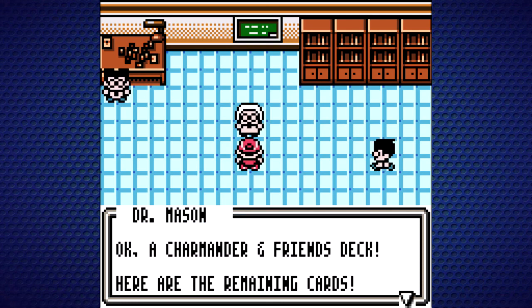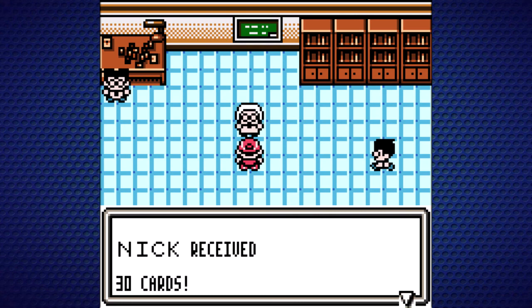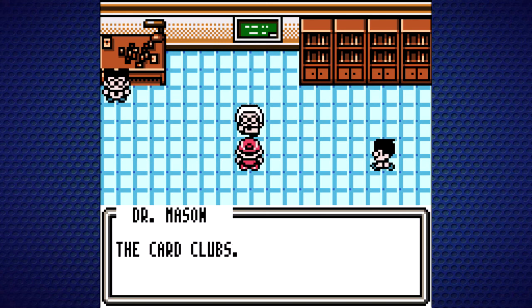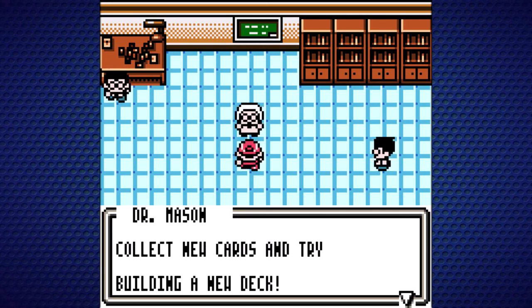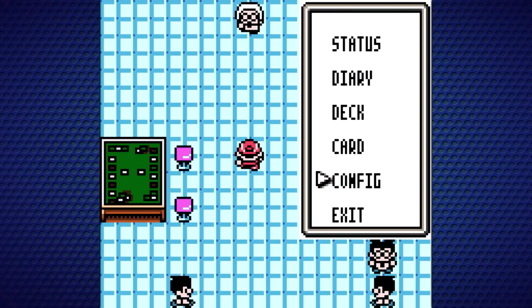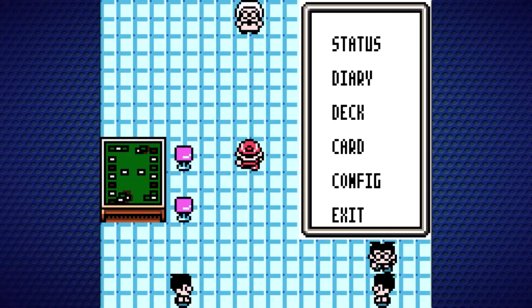A Charmander and Friends deck — here are the remaining cards. We received 30 cards. Dr. Mason says: you should duel with many different people; why don't you go to one of the card clubs? There are many people playing at the clubs. Collect new cards and try building a new deck. So the first thing we're going to do is go into the configurations and speed up the message speed — I'm going to change it to four so it doesn't blink too fast.